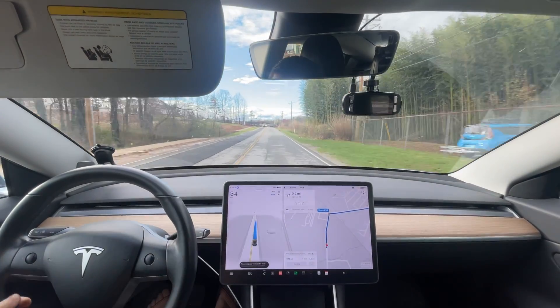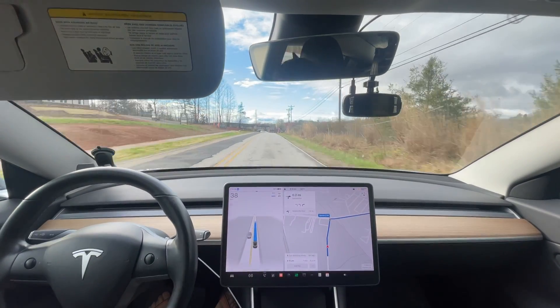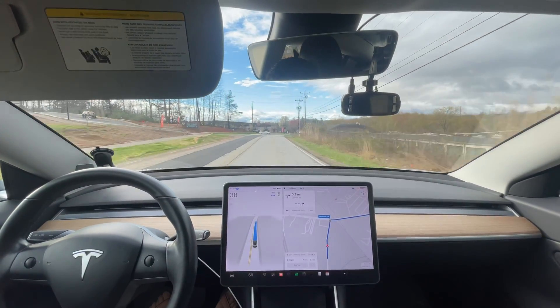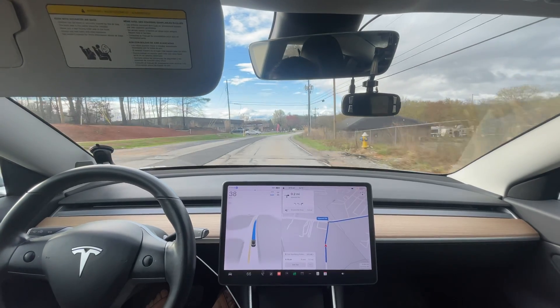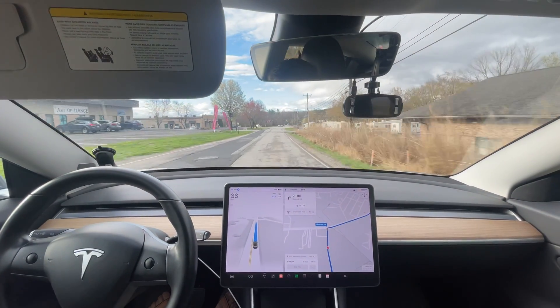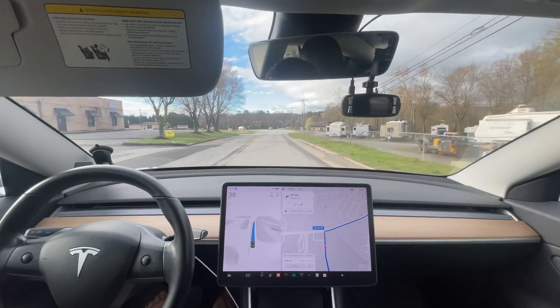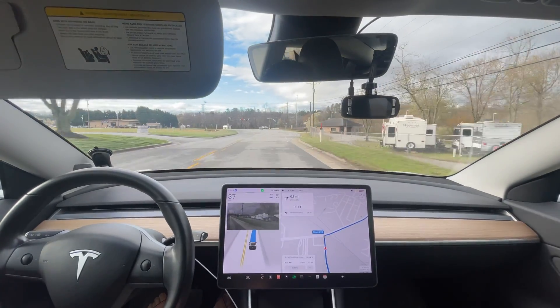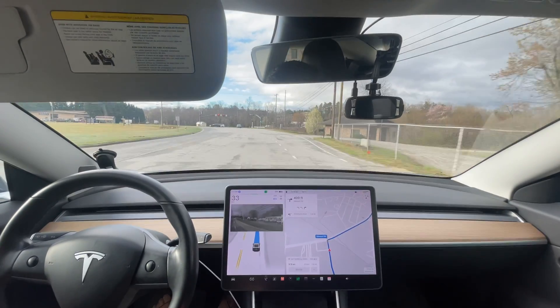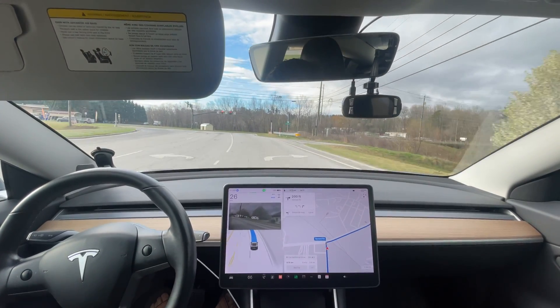Wait until it properly reroutes here. There we go. 45 on this road is correct — I think that might actually be fixed, because I don't remember the speed limit actually showing up before. But it's going slower. I don't know if it's because we're almost about to turn or what, but this is a really appropriate speed right here. We don't need to be going 45 just because it says 45, because I know we're about to slow down for those lights. That was really appropriate.